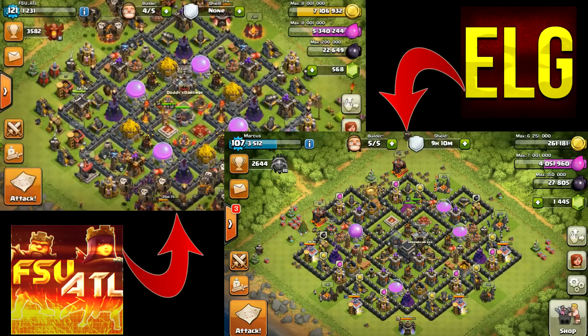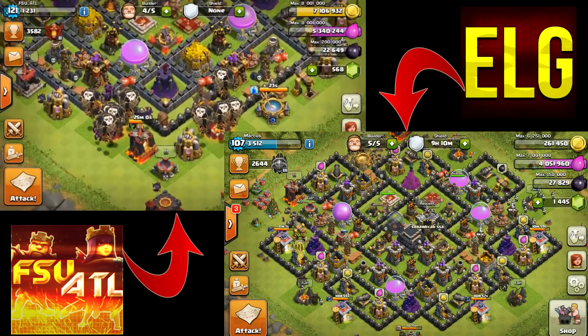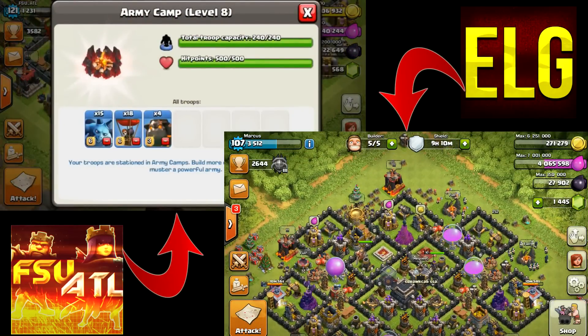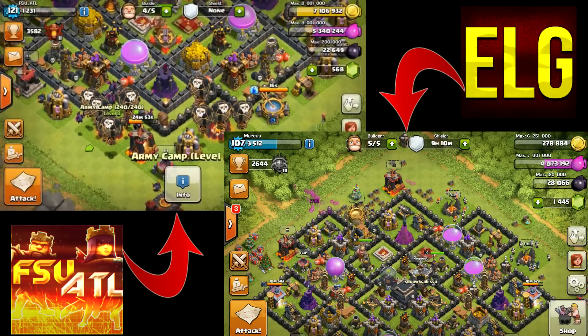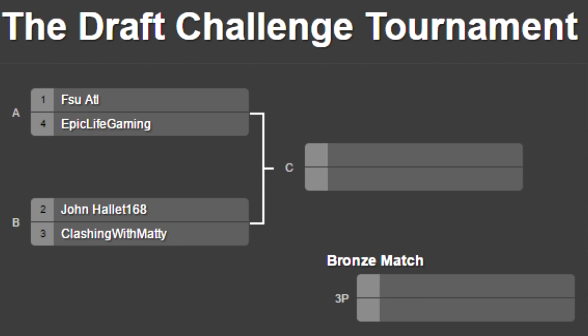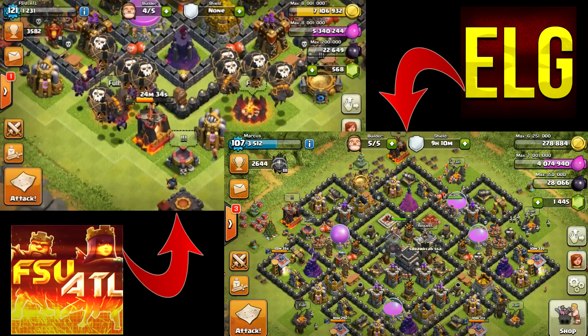What's up Clash Bros, best family on YouTube! Today is the first day of the first set of challenges, and the challenger I'm going up against is FSU Atlanta. This is a two-part challenge — the first part played on my channel, the second on FSU's channel. Two total attacks, and the best combined percentage moves on to the final round against either Clashing with Maddie or John Hallett 168.